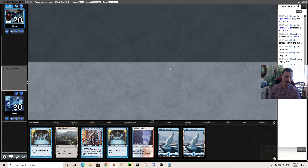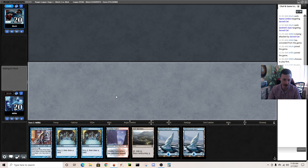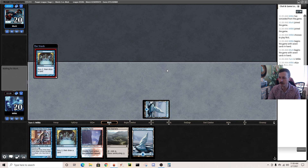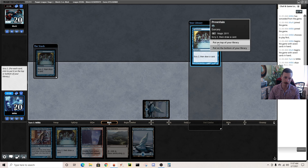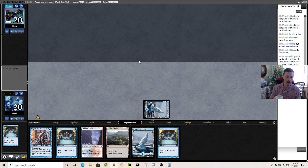Keeping this hand — we have blue and red mana, cantrips, and a Ninja. They keep on seven twice — so lucky. Maybe they kept a bad hand.